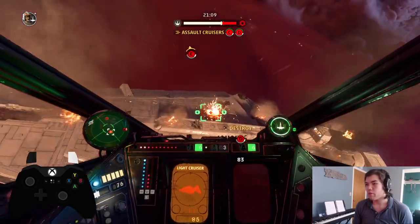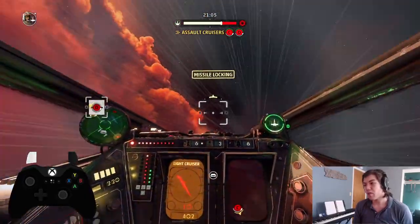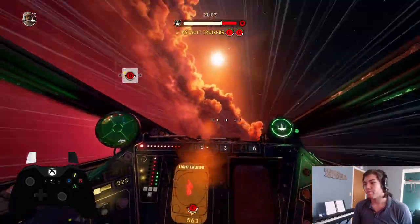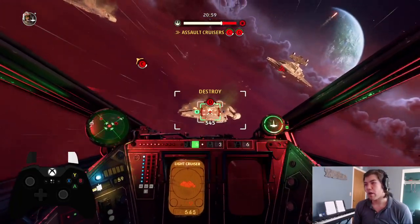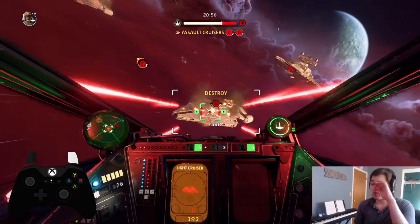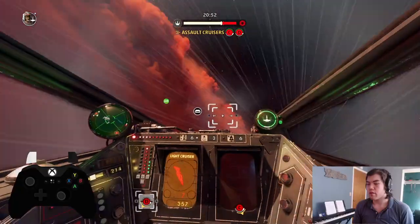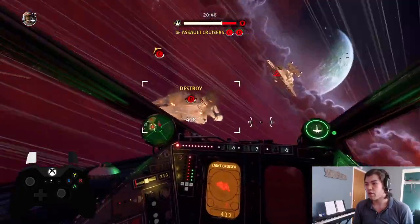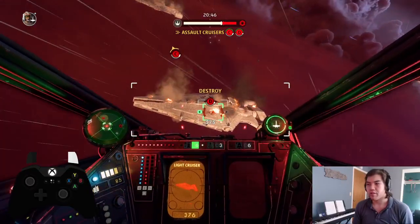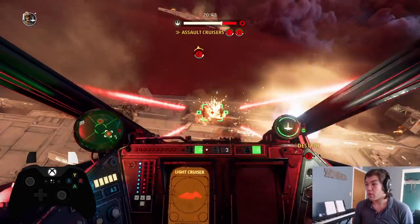So 2125 is when we started. This cruiser's all ready, and we're using boost skipping with jet engine, burst lasers, power to engines. The other components don't really matter — just jet engine, burst lasers, and a lot of boost skipping while we charge our weapons. Every time I look at the cruiser, power in engines. This lets me be evasive, then do big damage for a few seconds.